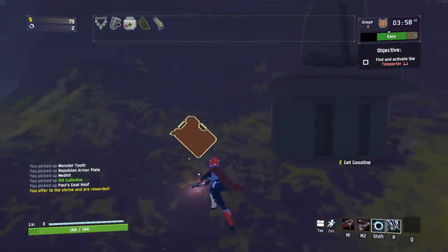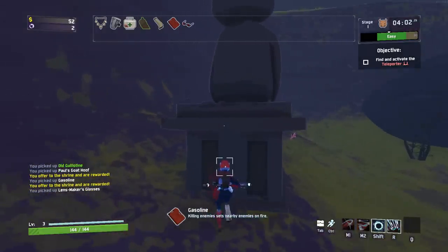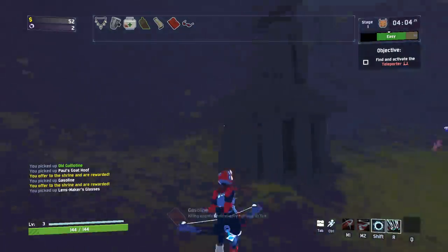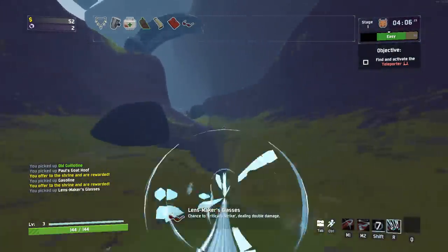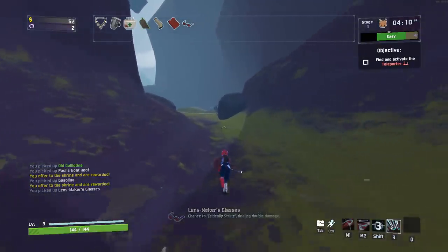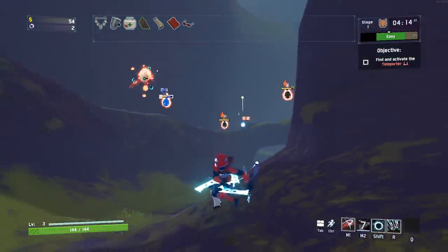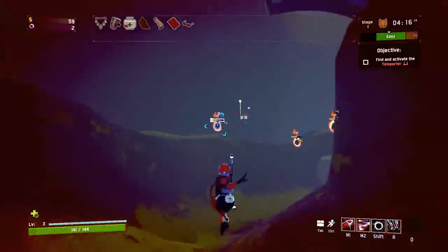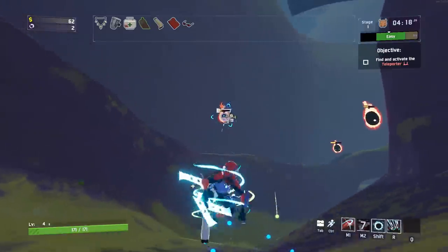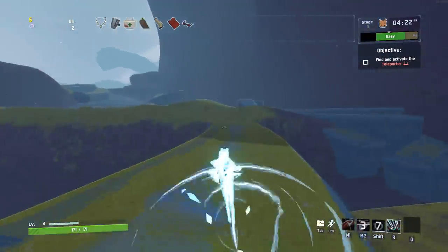Shrine of Chance. We've got the gasoline — not bad. We got some glasses — oh my God, we may have just gotten the best gambling shrine ever. I mean the gas can is okay, but the glasses are incredible. You want to have a lot of glasses if you're going to be playing the game.